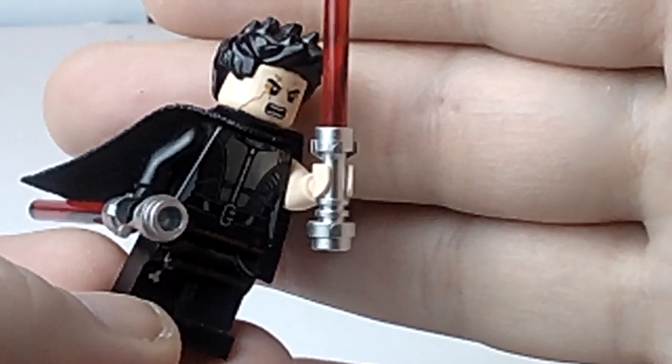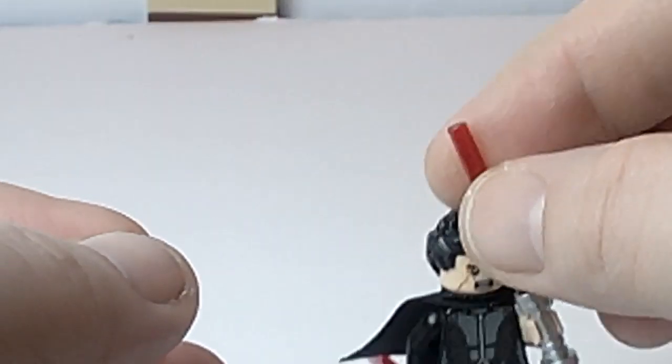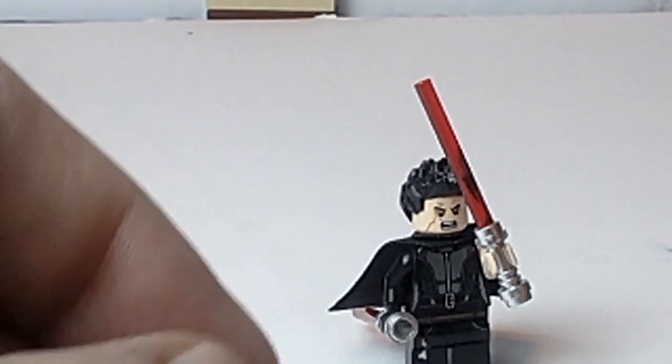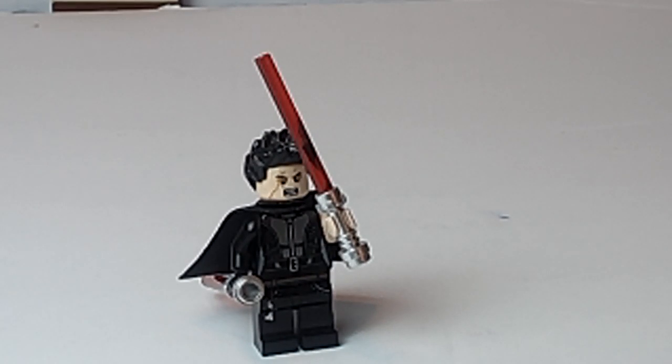I think he looks a lot better than the original. So there he is and he will be going into my collection. This is my custom Starkiller, and I will probably be doing a light version of Starkiller. Of course, that version would be known as Galen, not Starkiller. I will probably also do a custom of Juno just because I liked her character in the first game. Who knows, maybe I'll get some of the pieces to build the actual ship down the road.